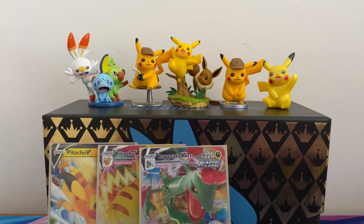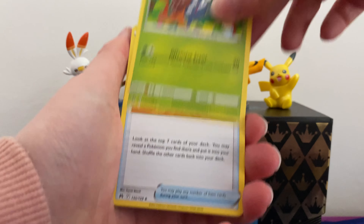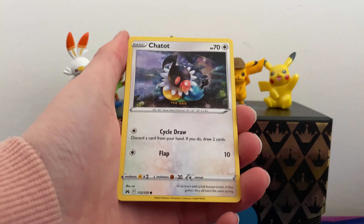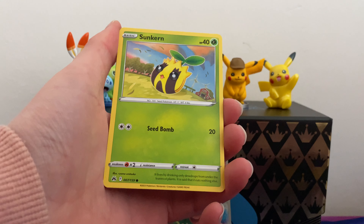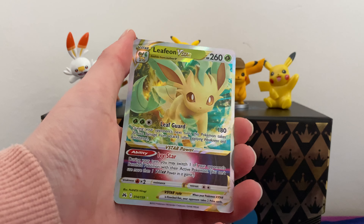Last pack — let's see what we get. We have a Gloom, Golbat, Trekking Shoes, Croagunk, Chatot, Mr. Mime, Sunkern, Budew, a Comfey from the gallery set, and a Lunatone V-Star.